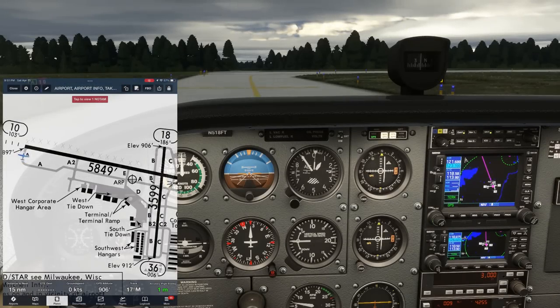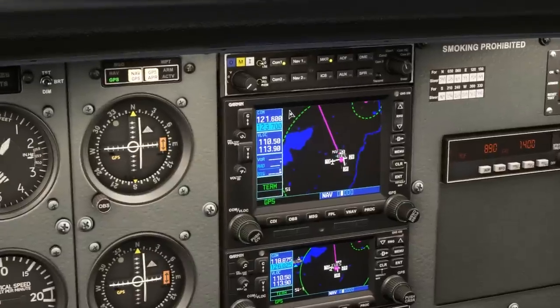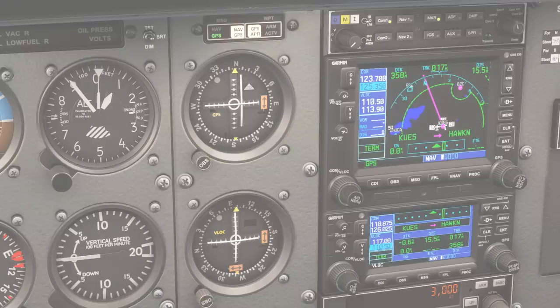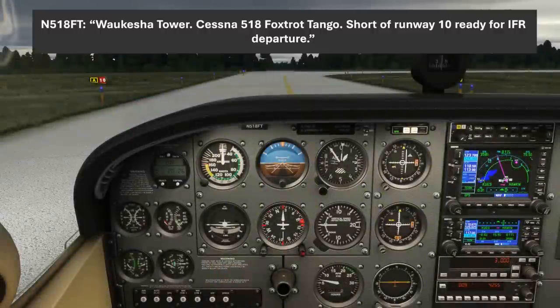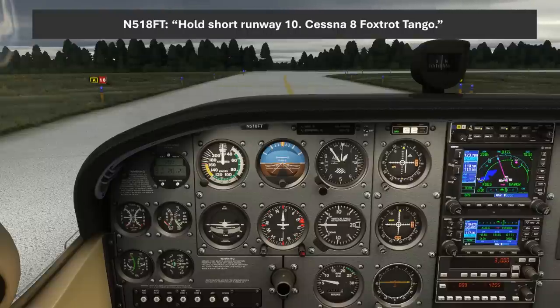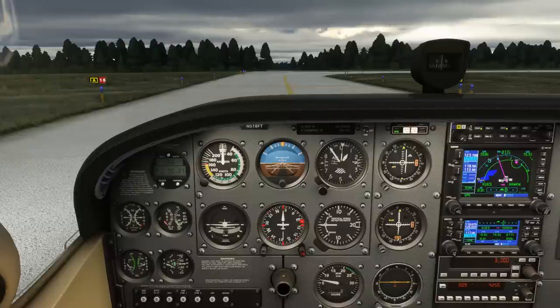Now we're at the hold short for runway 10. We've run our before-takeoff checklist and we're ready to go. We switch over to tower and set departure frequency 125.35 into standby. Waukesha Tower, Cessna 518 Foxtrot Tango, short of runway 10, ready for IFR departure. Tower replies: hold short runway 10, awaiting IFR release. The tower needs to coordinate our departure with Milwaukee Departure TRACON on the landline. When Milwaukee determines the airspace is open, they'll relay instructions - very similar to what happens at a non-towered airport where we'd call approach ourselves, except now tower acts as middleman.